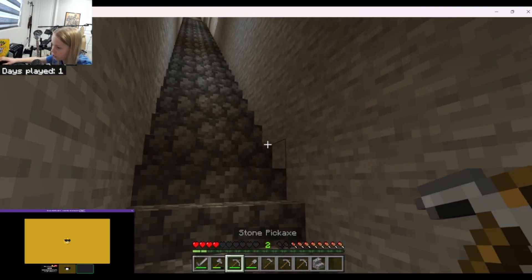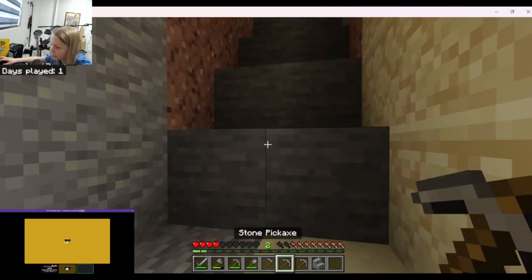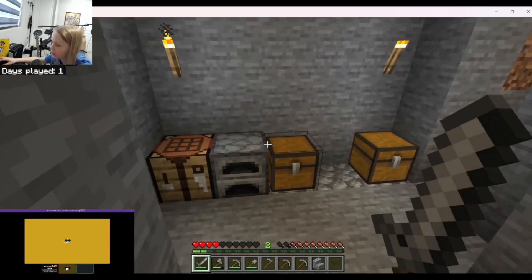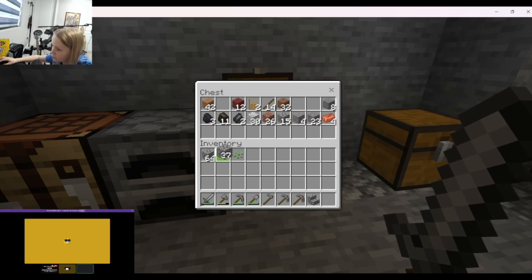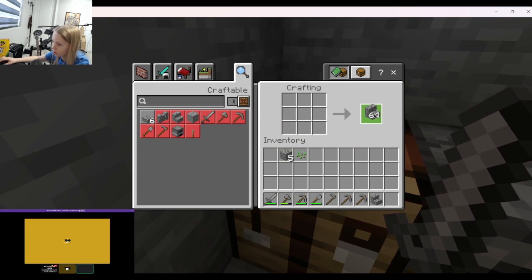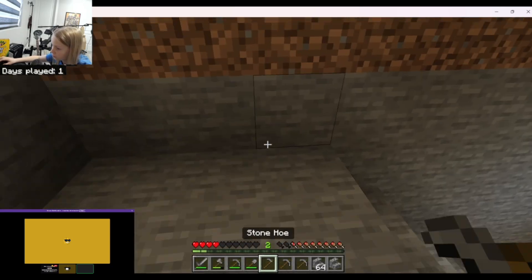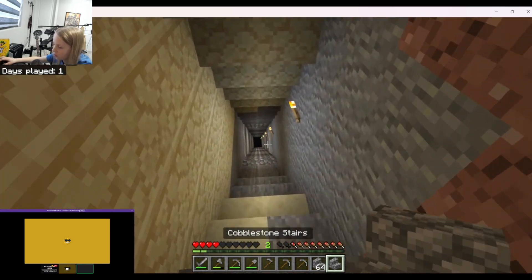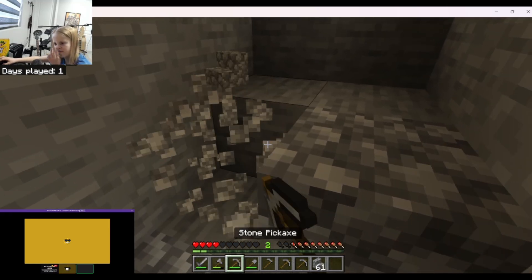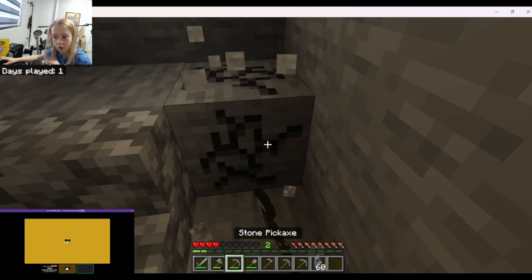I'm gonna break one stair right here. We need more cobblestone stairs — if you got any cobblestone put it in the chest and I'll take it and make stairs. I can make a whole entire stack of cobblestone stairs. Oh my god, it's so much faster. Yeah, but then it all stops — I'm gonna build up the rest of this part. Trust me, there is an even amount of stairs in these.